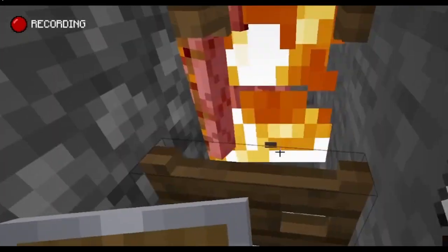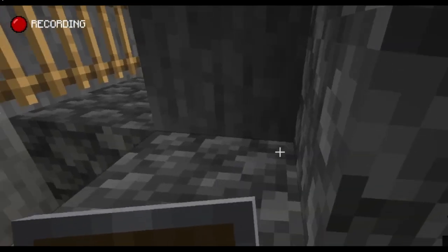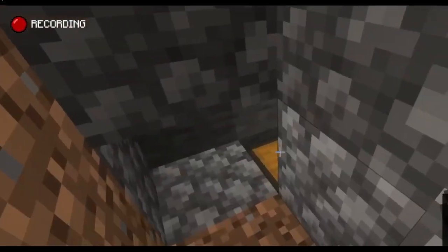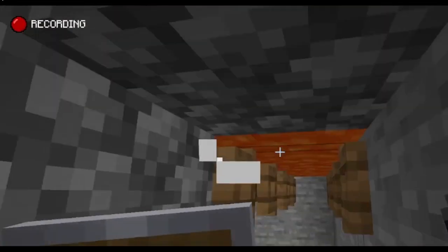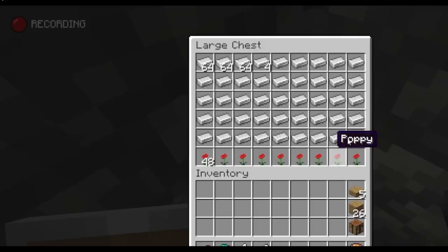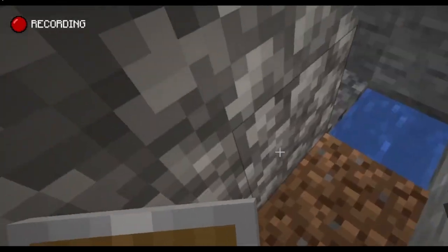He wanted to have hoppers collecting it and then bring it all the way back up to a chest room up there, but I'm just okay with having a ladder and my hoppers collect right here. And as you can see, there's golems falling in, dying, the hoppers collect it, bring it all the way over here to the chest, and it is doing amazing. This is everything that spawned just in the matter of me recording this little clip.